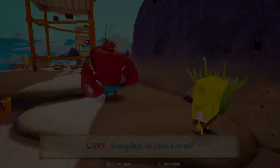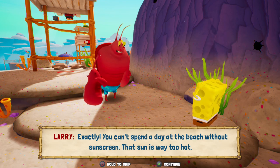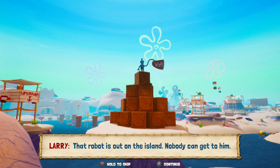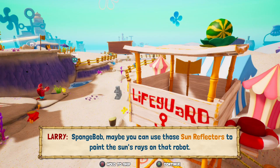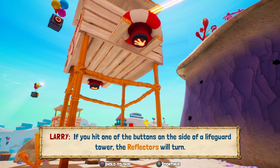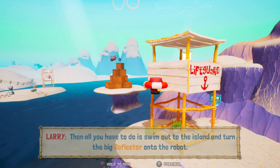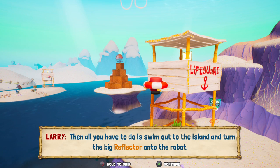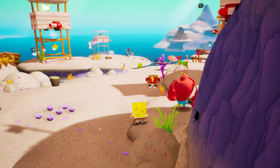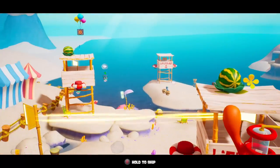The robot is out on the island and nobody can get to him. SpongeBob, maybe you can use those sun reflectors — if you hit one of the buttons on the side of a lifeguard tower, the reflector will turn. Connect all the towers and the light will shoot right out of the big reflector on the island, then swim out and turn it on. All right, so we gotta live like Larry and get this laser to hit the box in the middle.